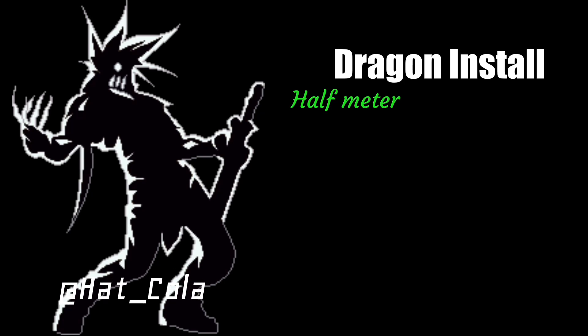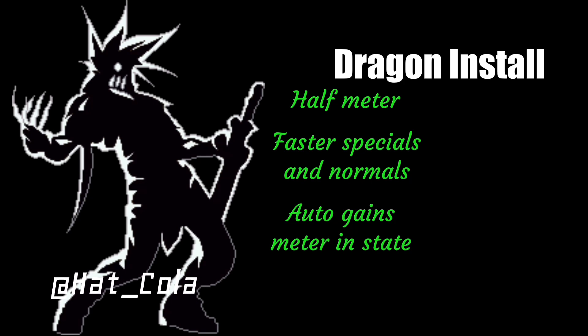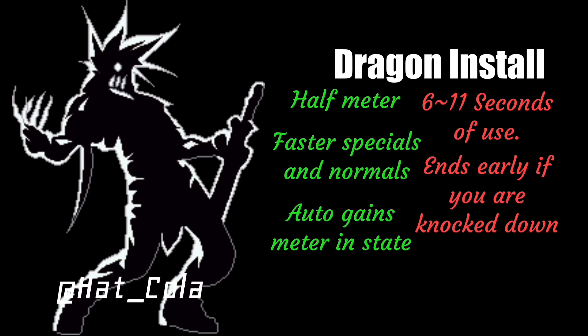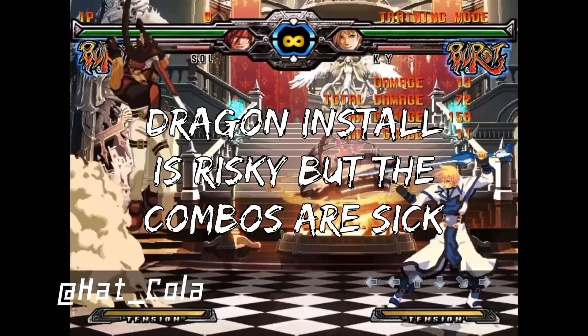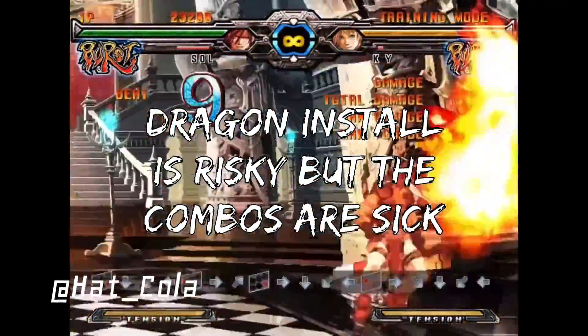To talk about second, I need to talk about the normal dragon install first. Normal dragon install costs half meter and makes the specials and normals faster. He also gains tension over time, but it only lasts for 6 to 11 seconds depending on your health and you can fall out of the state if you get knocked out. It's not the worst move, but it is super super risky — therefore not a lot of people use it.